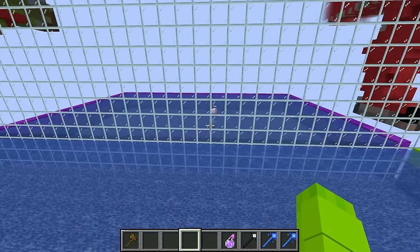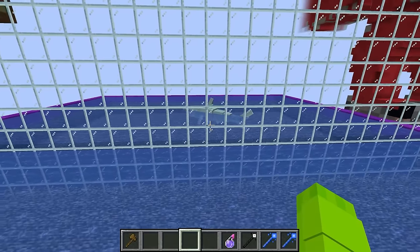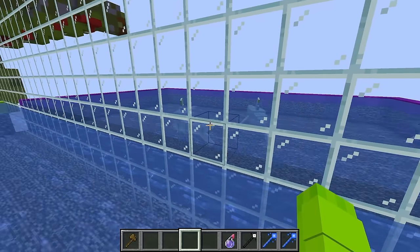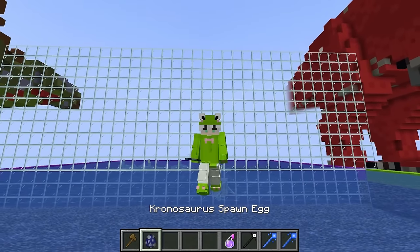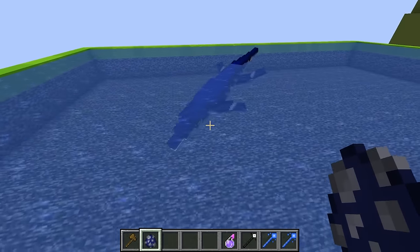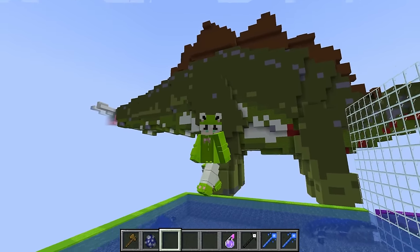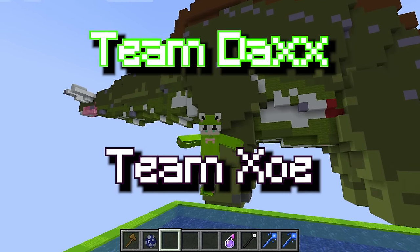I've been keeping one dinosaur up my sleeve this entire time — I'm going to spawn in the Helicoprion. The heck is that? This looks like a shark — he's like the deadliest water dinosaur. This guy actually looks kind of cool. It looks like she's spawning in a bunch of them. I didn't think of a great counter, but wait — what if I spawned in the Chronosaurus? Look how cool this guy looks — he even comes with a super cool sound. This is going to be one crazy round. Let me spawn in a few of these guys to totally take out Zoe's army. Who do you guys think is going to win? Comment Team Dax or Team Zoe.